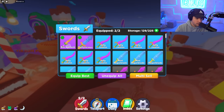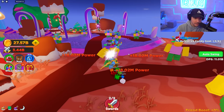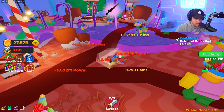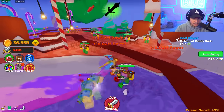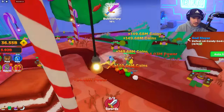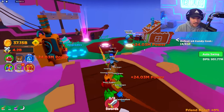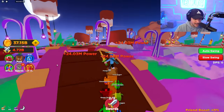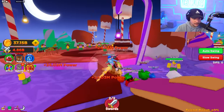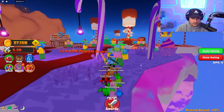Look at my swords right now — the Rocky Slash and the Taffy-licious. Those are doing so much damage and I'm at 18 million power, doing like 3 billion damage. I got two Rocky Slashes — that's going to be my second best sword. It's time to complete the quest line with Candy Cam. He gave me another ability — I kind of just passed by it really quickly and don't remember what he said, but he gave me something for sure.